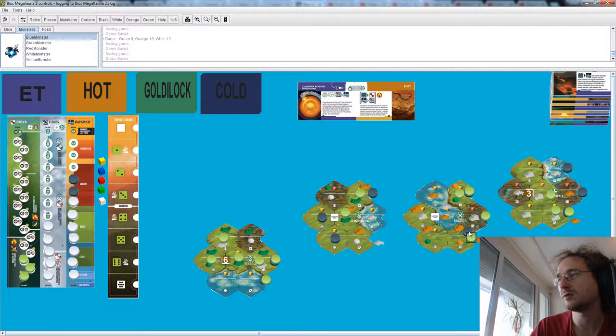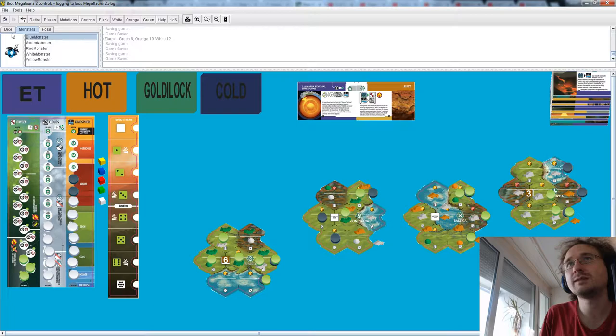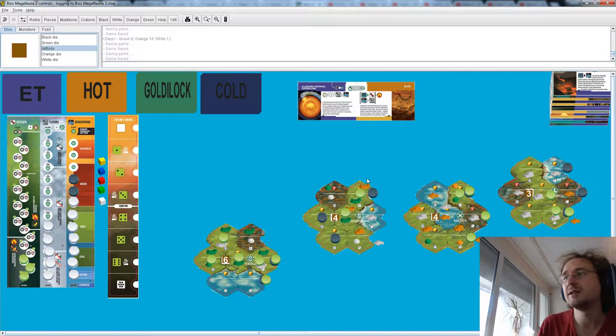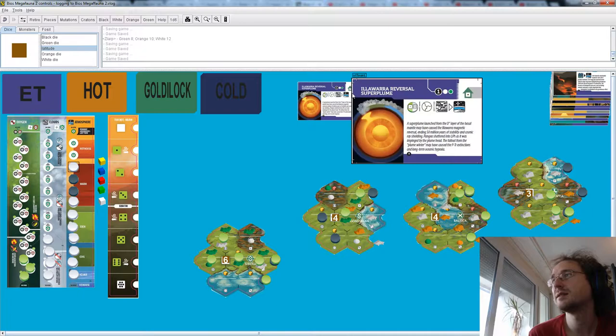That's what the continents look like right now. This also means we are getting latitude dice back — this continent has a latitude of four and this one also does. So once again we have four continents broken up into pieces and everything is a bit harder to get to. We've got clouds going into the atmosphere once again making it into a hot house.